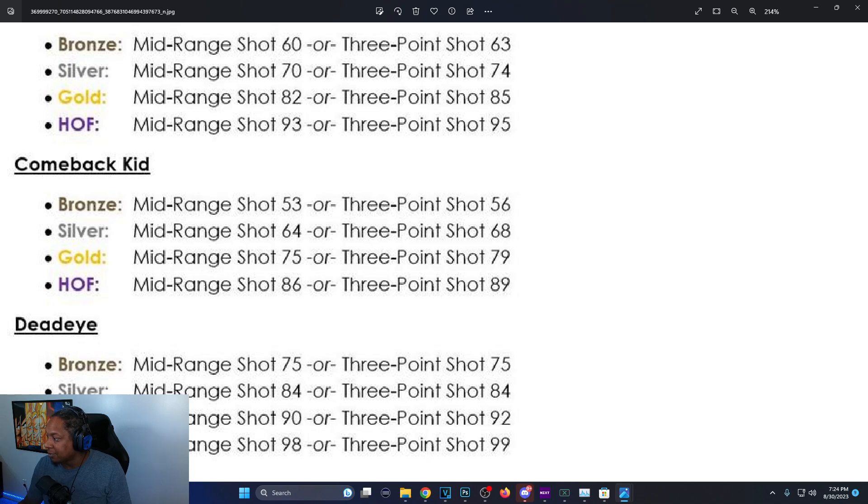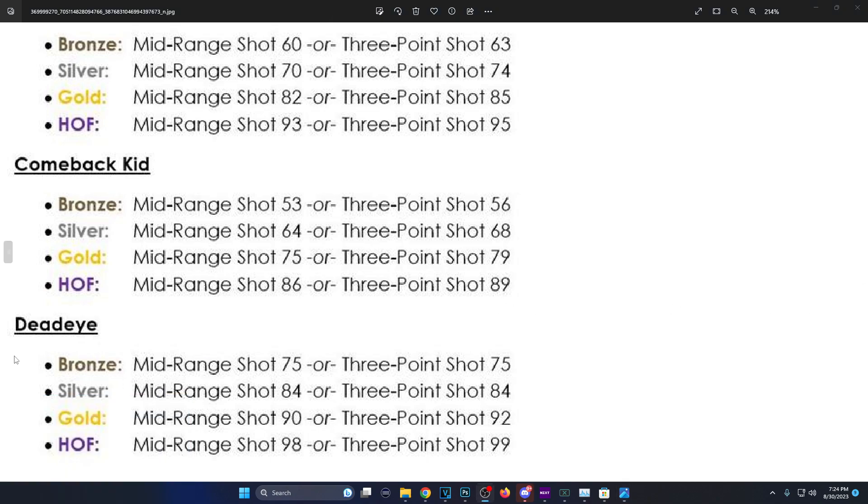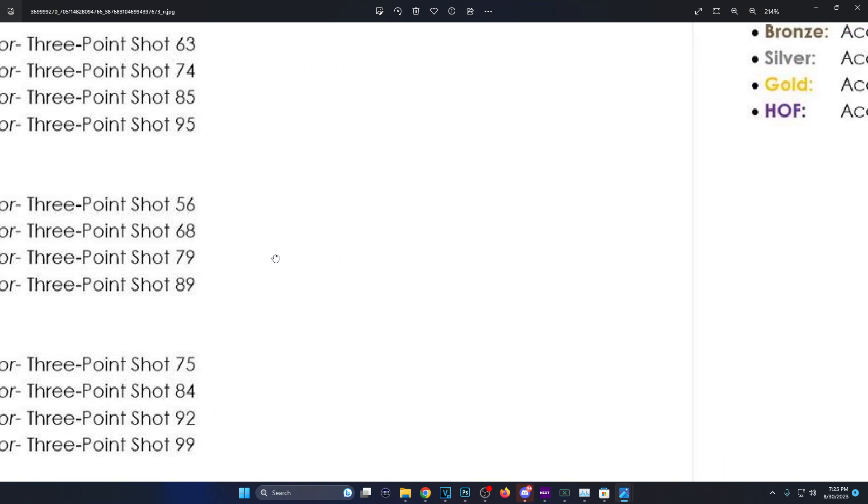Dead Eye: bronze is 75 three-pointer, Hall of Fame requires 98 mid-range and 99 three-pointer. On 2K23 you needed 99 for Hall of Fame — same thing — but 2K23 didn't have a mid-range requirement; it was only a three-pointer requirement. Unless I missed something, it looks like they added a mid-range requirement now.